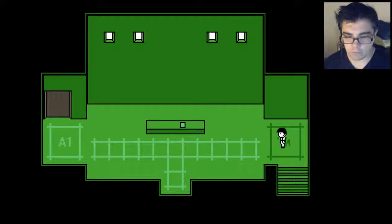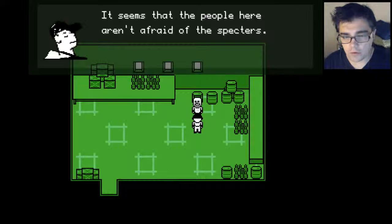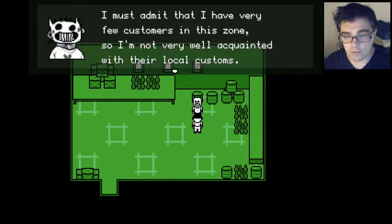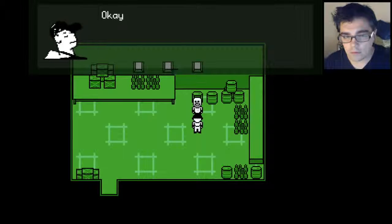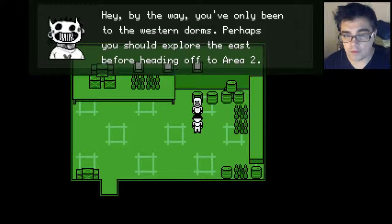We have to talk to Zachary first before we do all that. So Dave, how did your investigations go over at the dorms? It seems that the people here aren't afraid of the spectres. Not afraid of the ectoplasms - that's very odd indeed. I have very few customers in this zone so I'm not very well acquainted with their local customs. Maybe you'd better go see area two - they call it the treatment rooms. You just have to take the underground monorail. We should have a race - if you get there first I'll give you an item for free. You've only been to the western dorms - perhaps you should explore the east before heading off to area two.